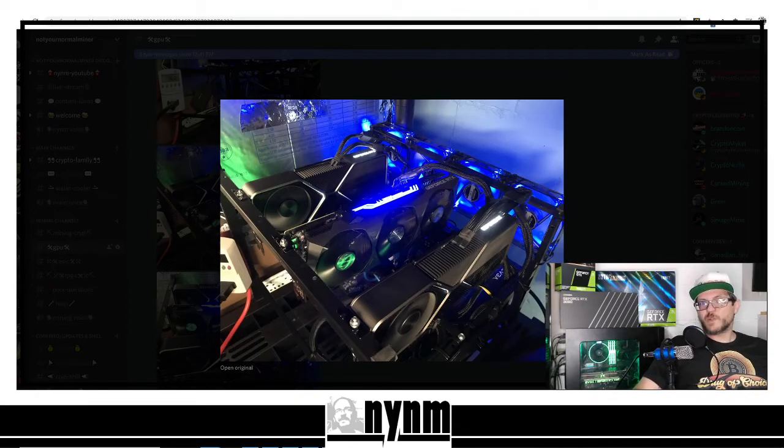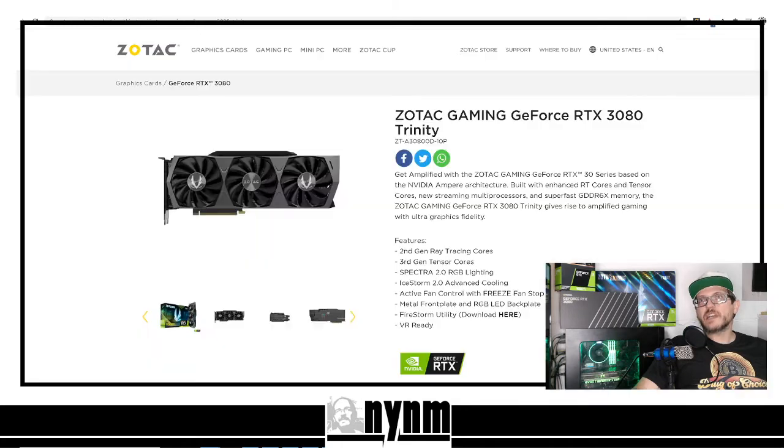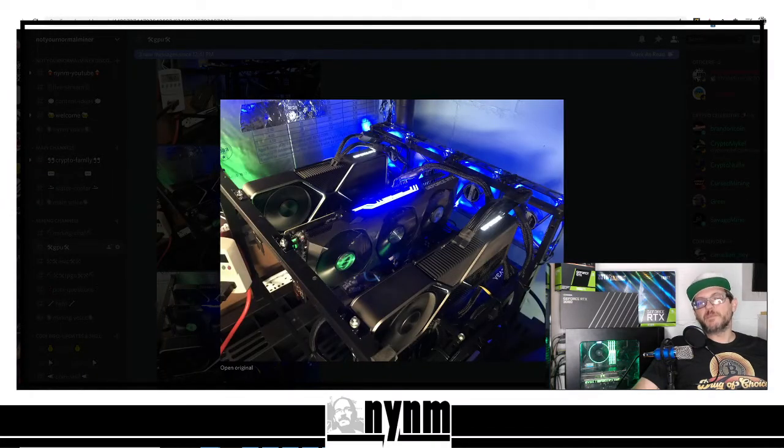Hey guys, it's Wes, not your normal miner. Today we've got a fun one — we're putting our Nvidia Founders Edition RTX 3080 up against our Zotac Trinity RTX 3080, and we're going to be mining Ethereum. We've got not only one but two of these next-gen 30-series GPUs side by side, and we are going to be using HiveOS to control these in our open-air GPU mining frame.